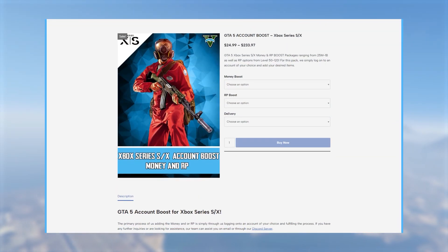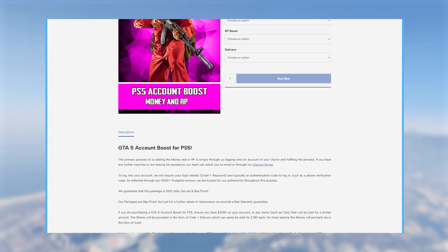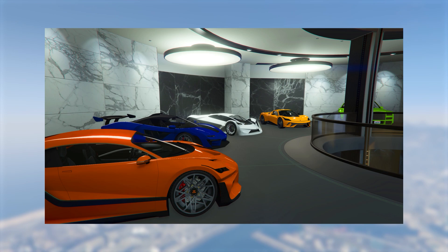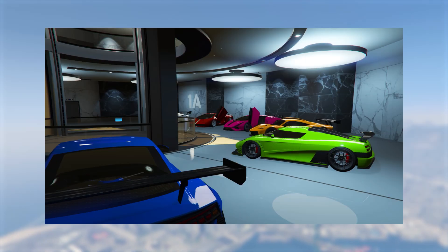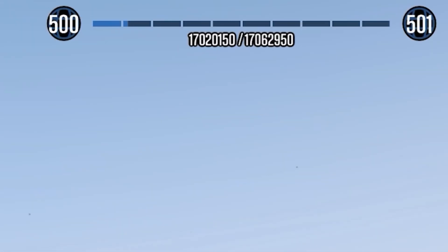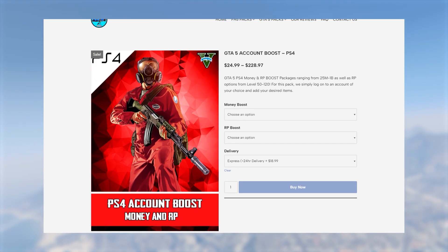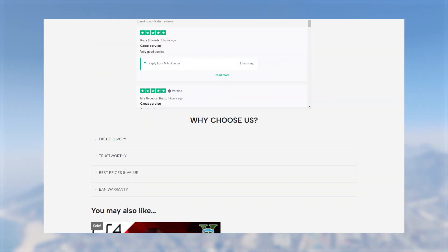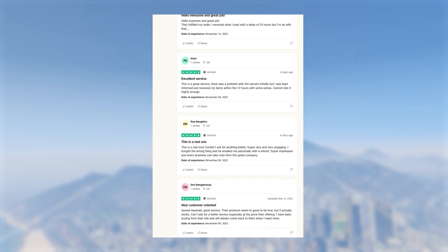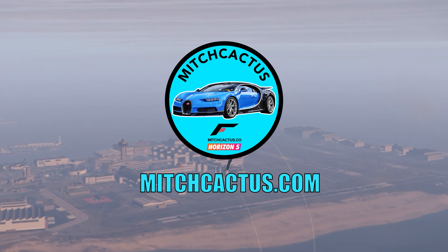If you'd like the best, cheapest, and quickest delivery GTA 5 modded accounts and account boosts for Xbox, PlayStation, and PC, head over to mitchcactus.com. These modded accounts come with cash ranging from 50 million all the way to 1 billion and RP levels of over 100. The account boosts let you add tons of money and RP to an existing account. They have over 4,500 reviews on Trustpilot and are the most highly reputable modders. Link in the description - use code TJRH for 5% off for a limited time.